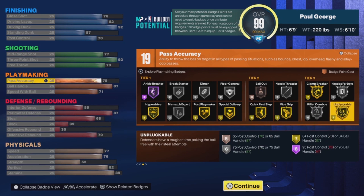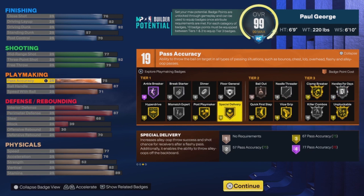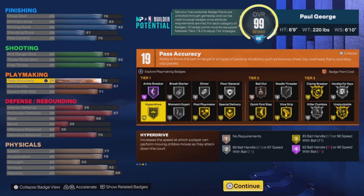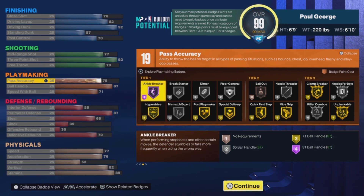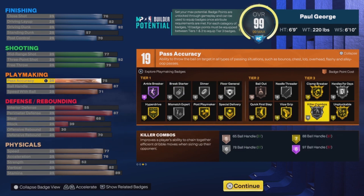For playmaking, this build also gets 19 badge points. You end up getting Gold Quick First Step — though you're about two points away from Hall of Fame Quick First Step, since you need an 89 ball control for that. You also get Gold Unblockable, which is pretty good, but it's a Tier 3 badge unfortunately since you're a small forward. You also get Ankle Breaker at Hall of Fame, and Hyperdrive, which I definitely recommend equipping. You also have a 75 pass accuracy so you still get the LeBron passing style.